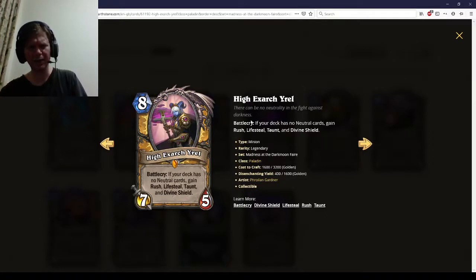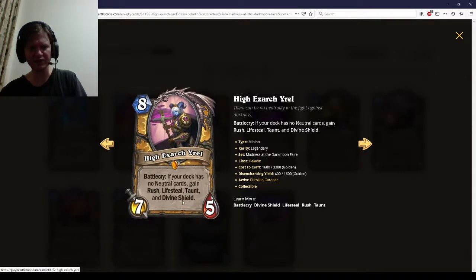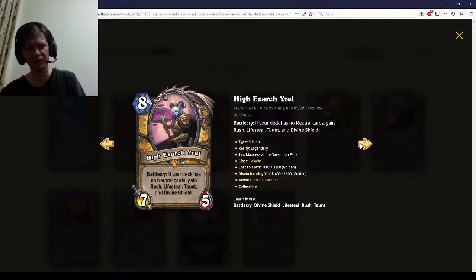High Exart Gyro — if your deck has no neutral cards, gain Rush, Lifesteal, Taunt, and Divine Shield. This is not going to work in Arena; these cards just aren't in Arena. If it was, it'd be a one-star card.